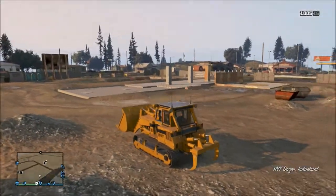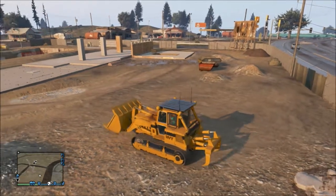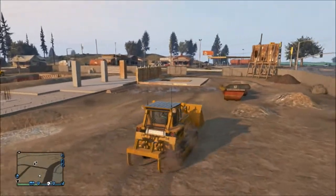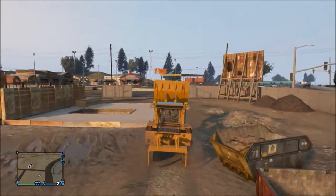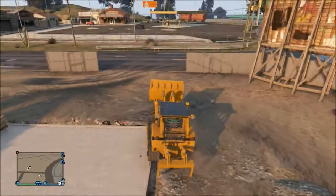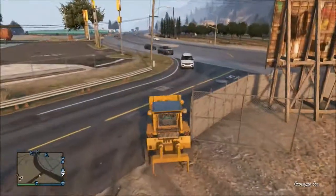The bulldozer is actually a lot of fun because you can drive around and pick people up in the front part. You can lift cars and flip cars — it's really fun. It's obviously really slow because it's a bulldozer. You can move the front part around, so let's try to flip a car or two.